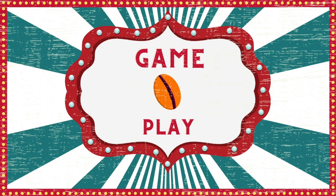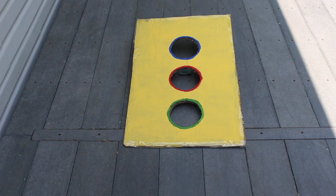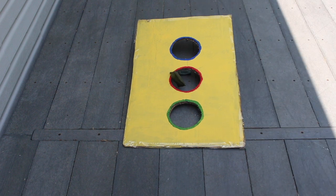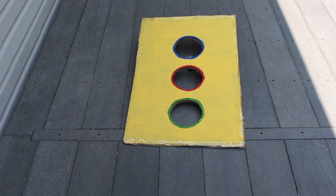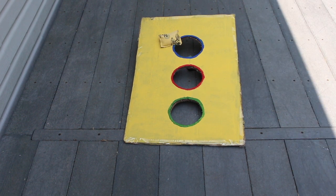A beanbag must land in a hole to earn points. The holes count as different points, which you can choose when making your board. If the top hole is three points, the middle hole is two points, and the bottom hole is one point — or you can choose five, three, and one.